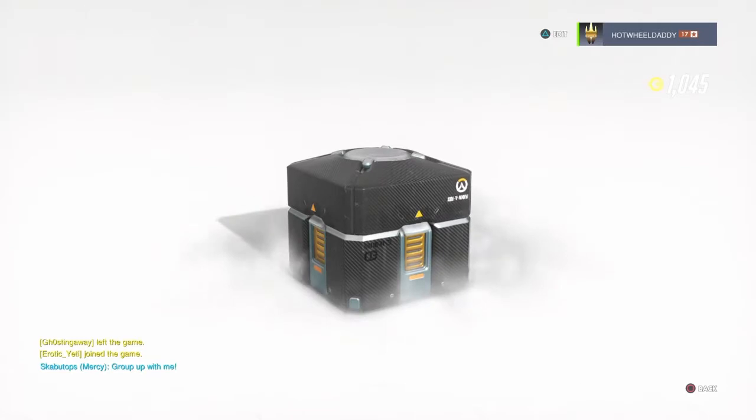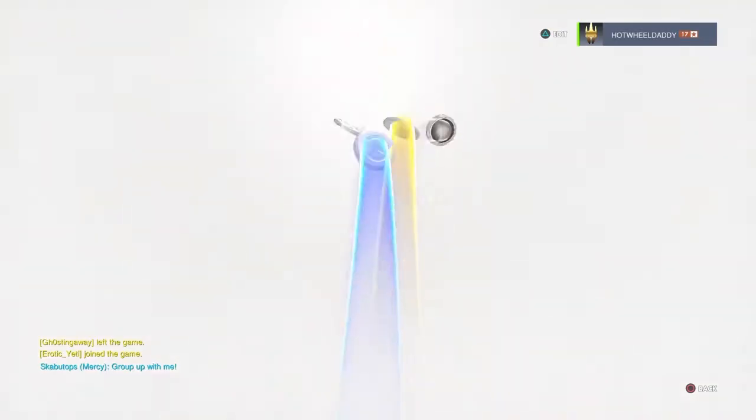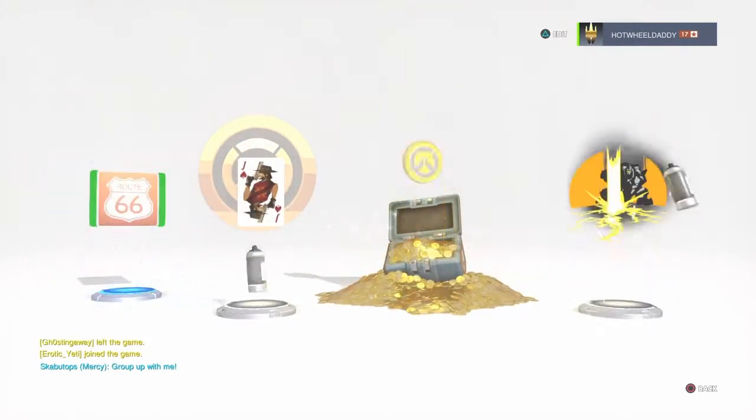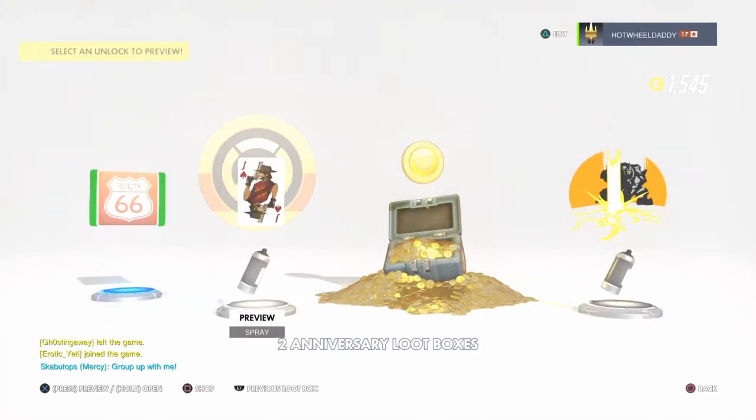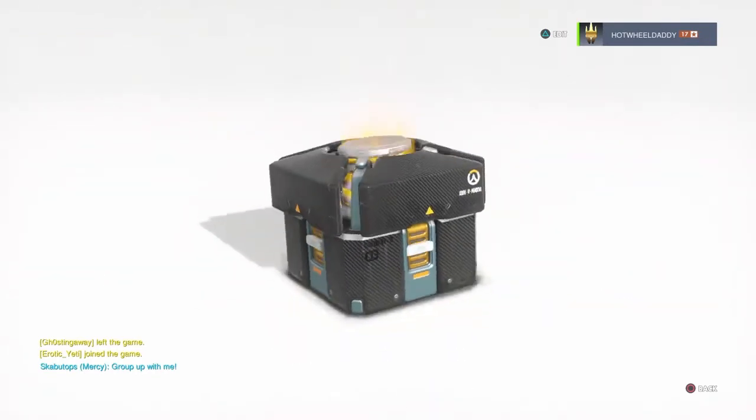Nothing good. Okay, another Legendary. Alright, and it's money. People say you should take the money, it's good. But the things cost 3,000 coins. I only have like half the money I need. I really want the D.Va skin though — that's really what I want.